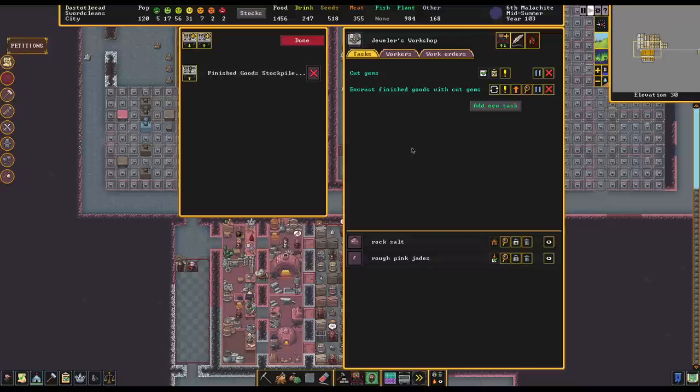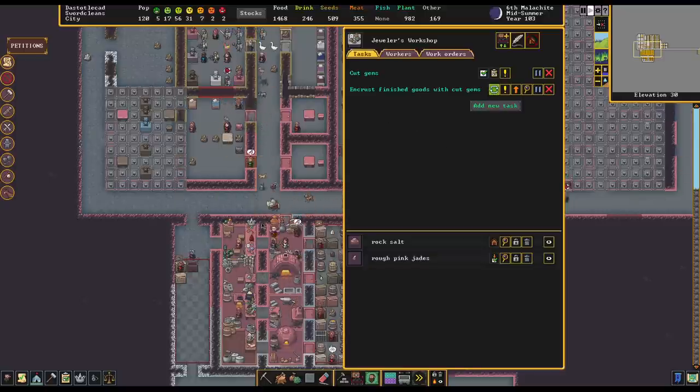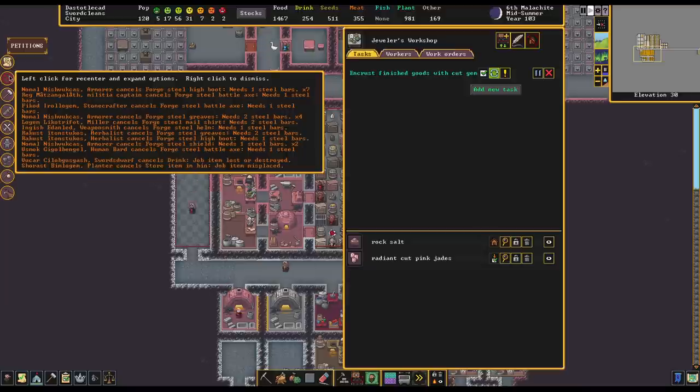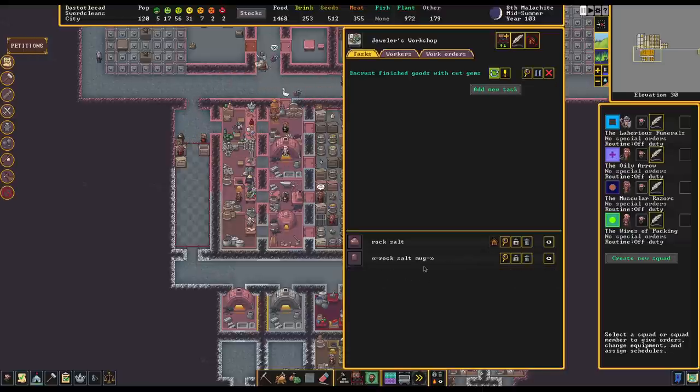However, this is also going to be limiting where we're taking our gems from. Once you set this rule up and it's got a link, I believe it only takes things from this. I guess we can find out because these jobs should start failing. I'll put a repeat on here, but this should fail after this current job is done because it shouldn't be able to take anything. Oh, I think it just cut this gem — it may have still been sitting in the workshop, so it might be able to do one more cycle.